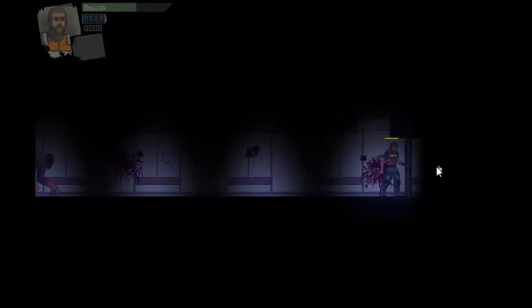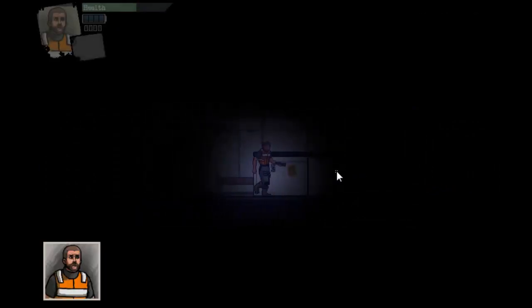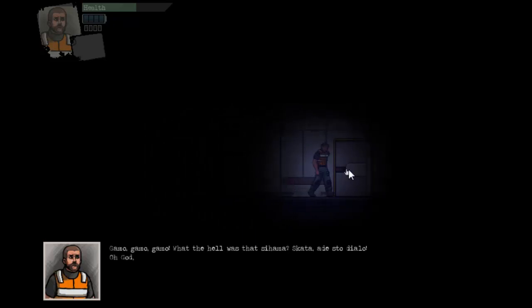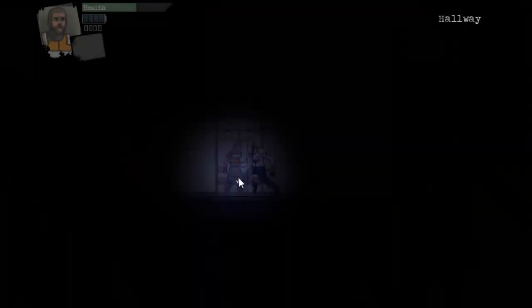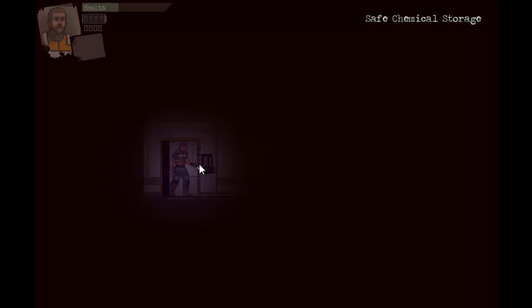I gotta run from him because there's no way I can fight him. You manage your resources - that's what it is. You have limited health, but also very scarce ammo, you have to manage your battery to operate your flashlight. Usually the conclusion is that you have to dodge or evade monsters. I think he got us there - we're dead. So you're not on the same level as the monsters, you're constantly put at a disadvantage.